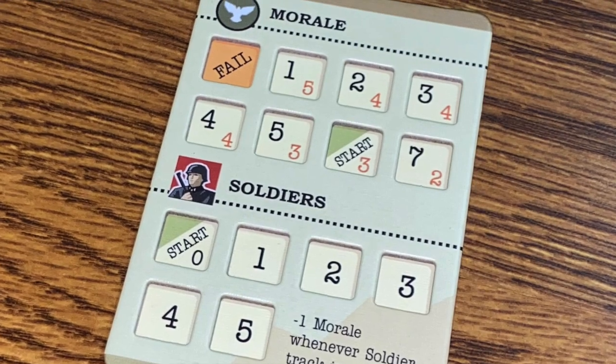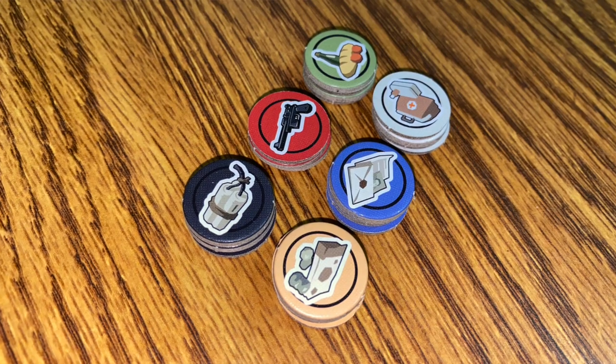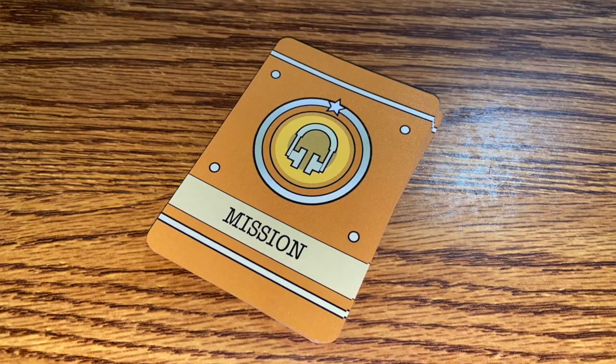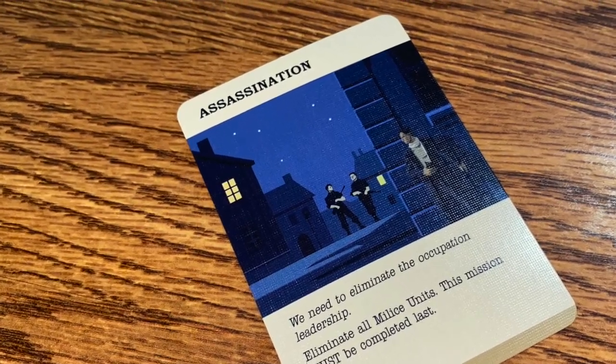You also have a morale tracker, which tracks the number of German soldiers that will be employed, and a number of tokens representing various items you'll need to collect and spend over the course of your missions. You will have various mission cards that you go through, and a lot of other things as well.